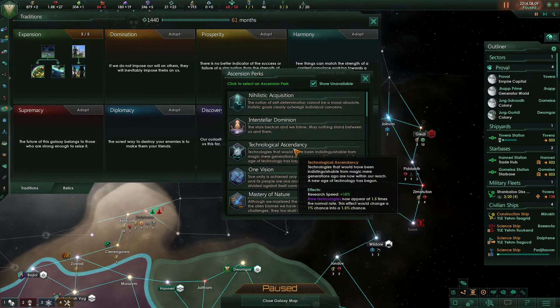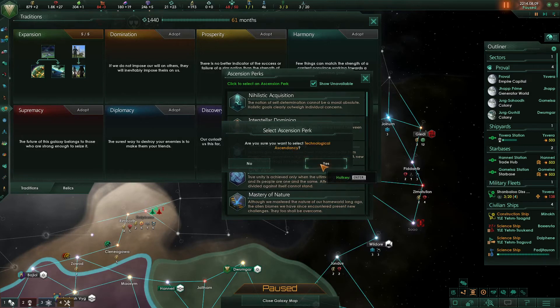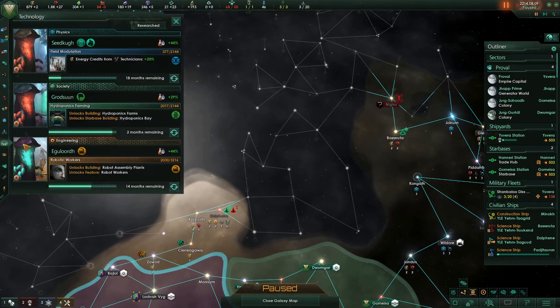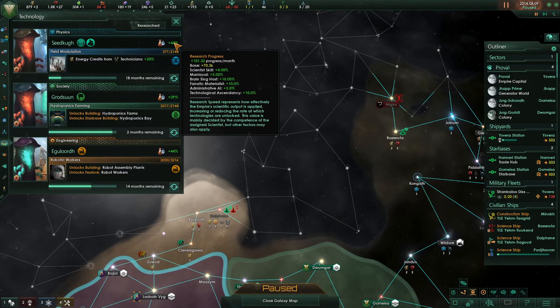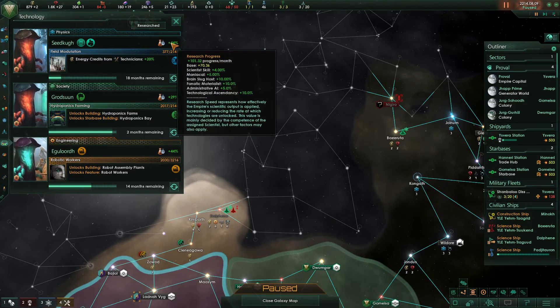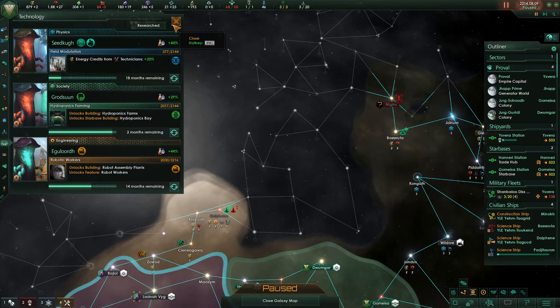The best first pick is always Technological Ascendancy — plus 10% research speed is great. Looking at our technology, in Physics for instance we're getting a plus 44% overall added to our research speed, meaning from our base 70.3 production we're applying 100 research progress per month. That means it'll take around 20 months to complete initial 2000-point technologies, compared to around 40 months when we started the game.